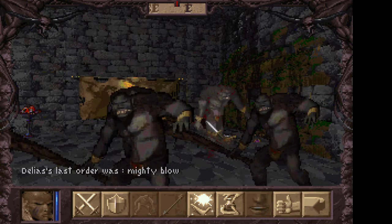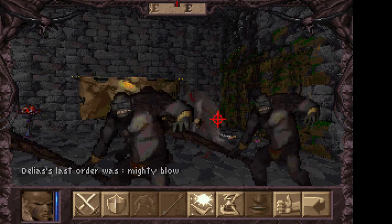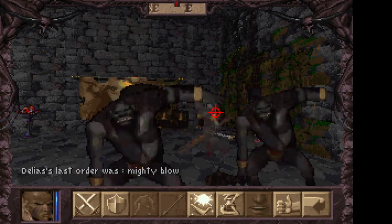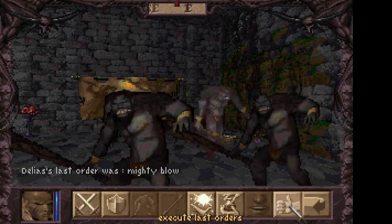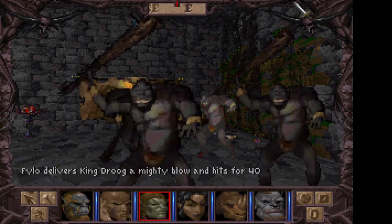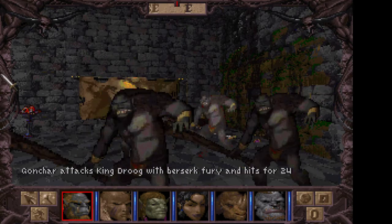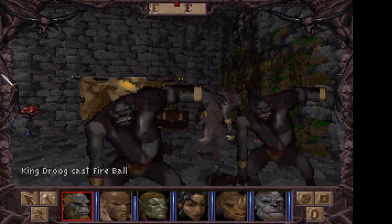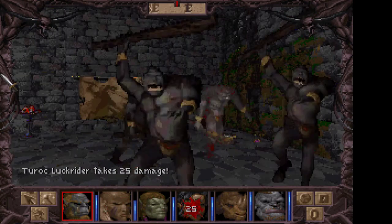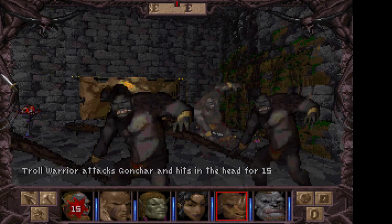If you highlight an enemy and do a left click, you can actually target that enemy, specifically ordering characters to focus their attacks on a particular enemy. You can do this with each character. As you can see, the Haste spell allows us to attack more times — even Philo just did two attacks there. Conquer: four. Oh, King Droog is casting Fireball spells at us, so we all take hits from the Fireball spell.